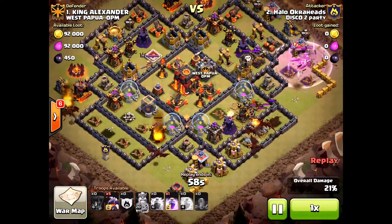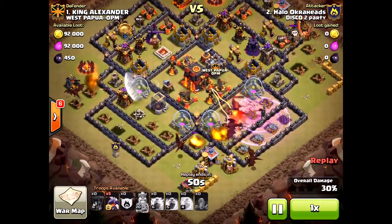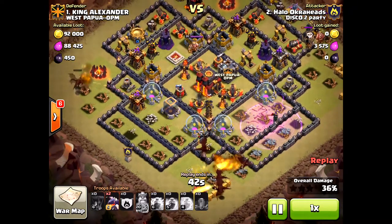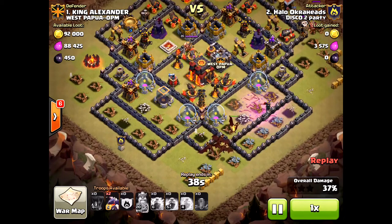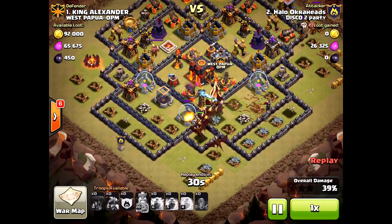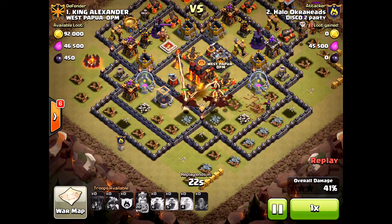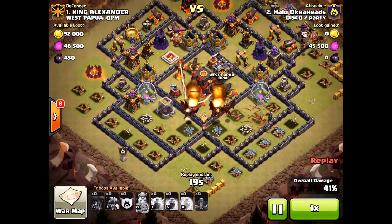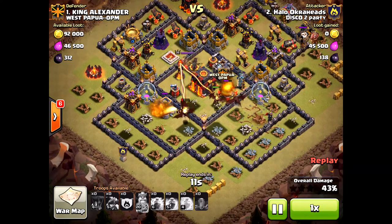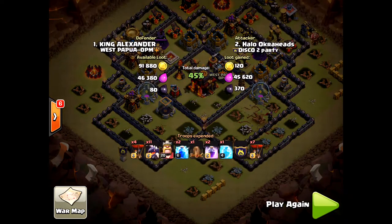That rage was probably a mistake — in the moment I thought I needed to take out that air defense and that the rest of my dragons would be able to take out the middle. I had five dragons left — great funneling, all five going straight towards the middle. But since I didn't have my freeze spell and my rage, they just weren't strong enough. Dragons need to be powered through to get to the center. I would have been freezing and healing all my dragons up, then raging right when they burst in there to get into the town hall. But because the air defense didn't go down, I ended up with a zero-star fail attack. No stars. I'm really bummed about that.